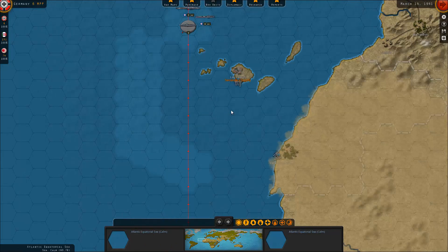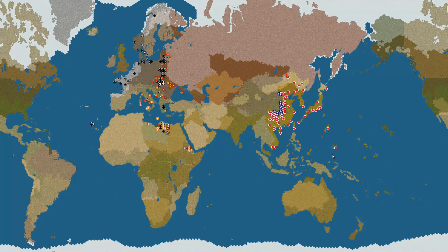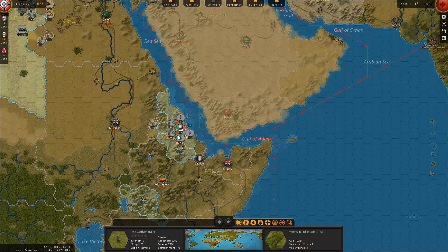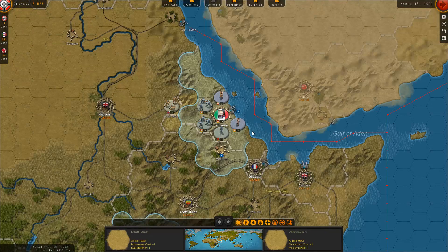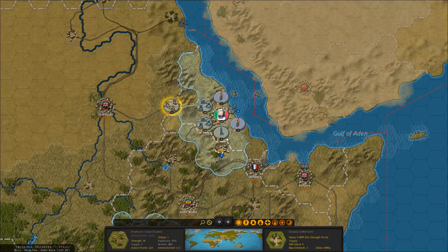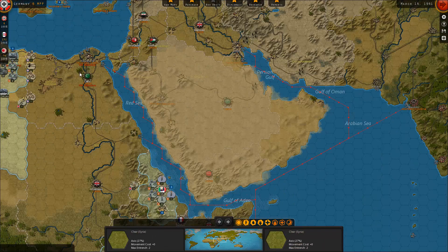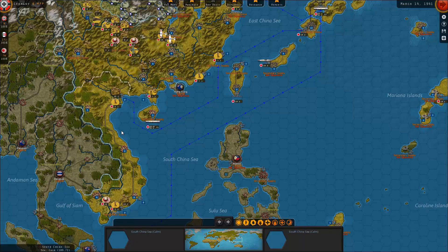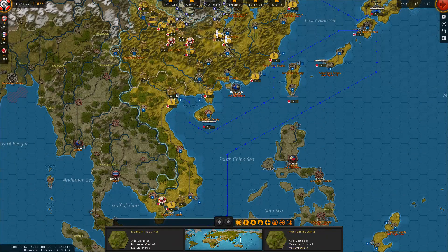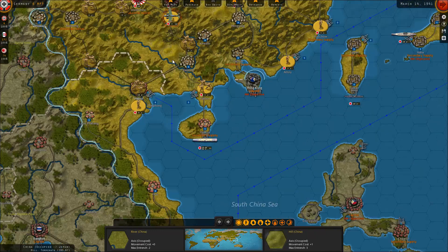Let's take care of these guys. I think they're pretty much fine — I can't really attack this, so they're just going to remain stationary for now until I can do a little bit better, which means taking Egypt. Down here, like I was saying, I'm going to ship some forces over to take over Thailand as well.